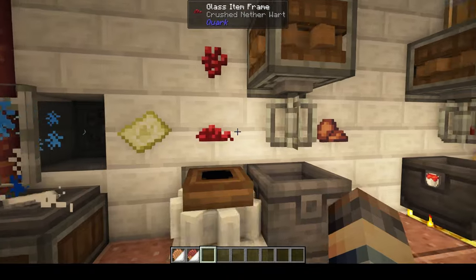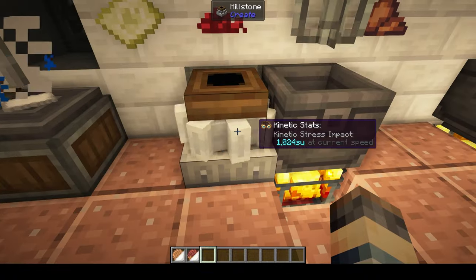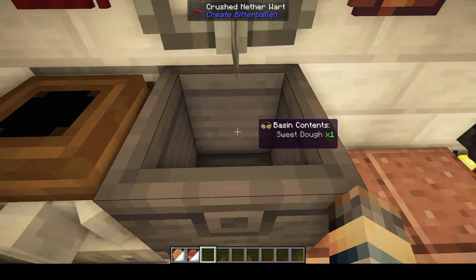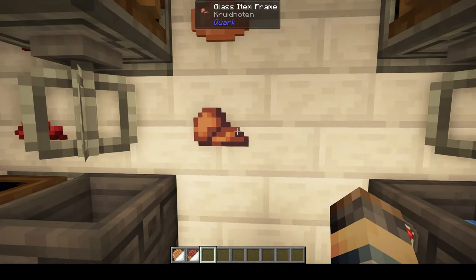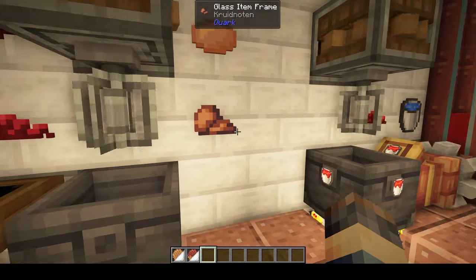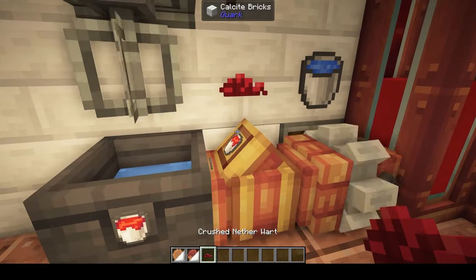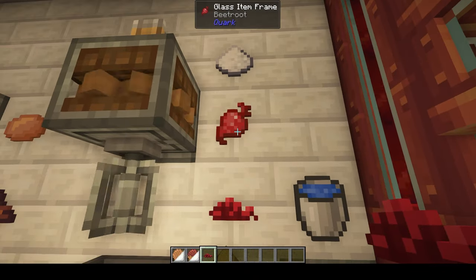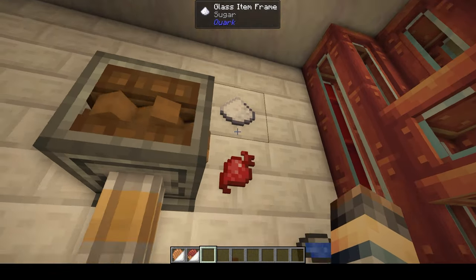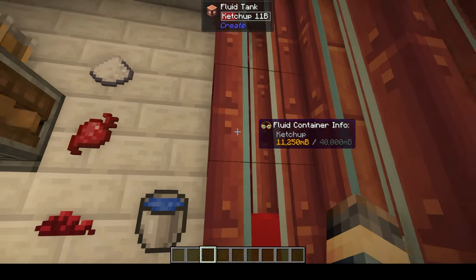A few other ingredients: if you take nether wart and crush it in a crushing mill or millstone, you get crushed nether wart. You can take the sweet dough and mix it with the crushed nether wart to get kruidnoten - essentially gingerbread. The crushed nether wart is also used in creating ketchup. To make the ketchup, you take sugar, beets, and crushed nether wart - it takes two beets, one crushed, and one sugar, plus water.